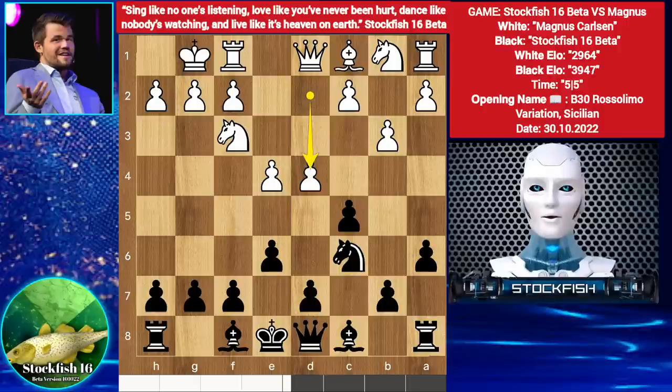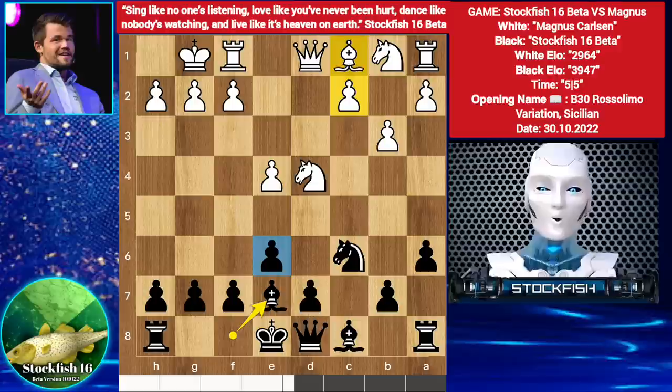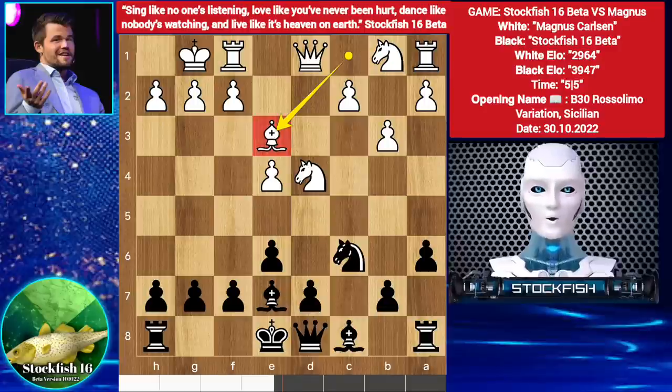We have D4, C takes D4, Knight takes D4, Bishop E7. You have C4 and Bishop E3 moves. Carlsen chooses to play Bishop E3 — good move, but best was to play C4.